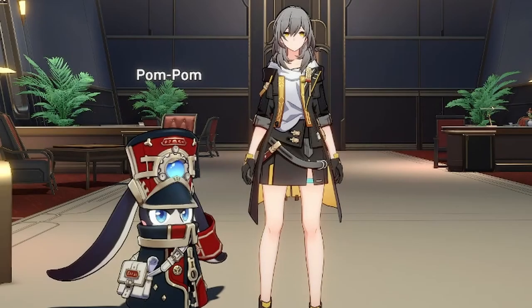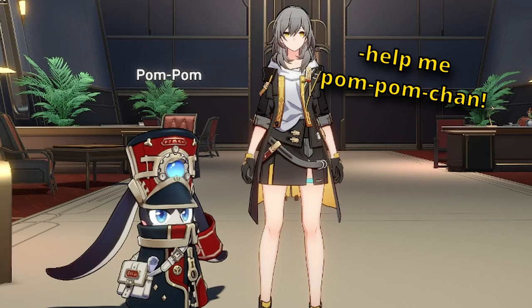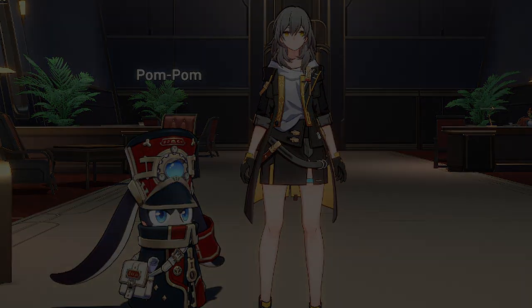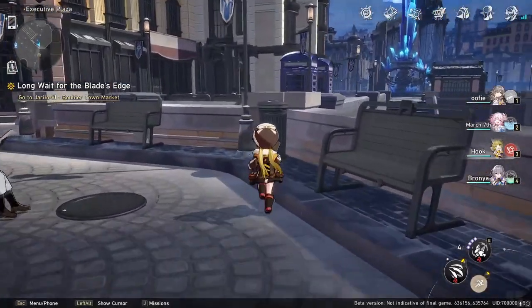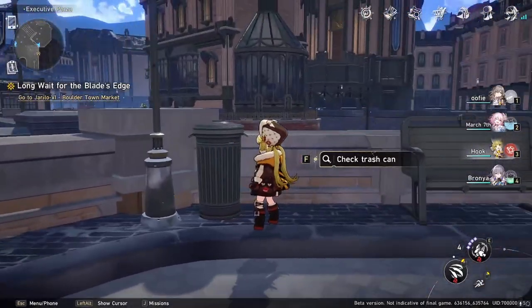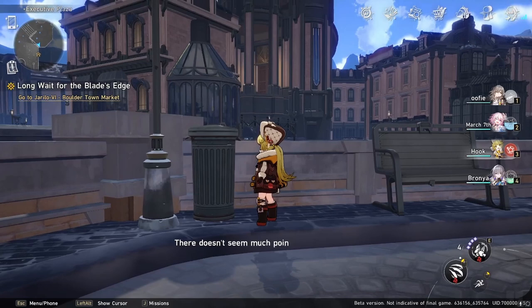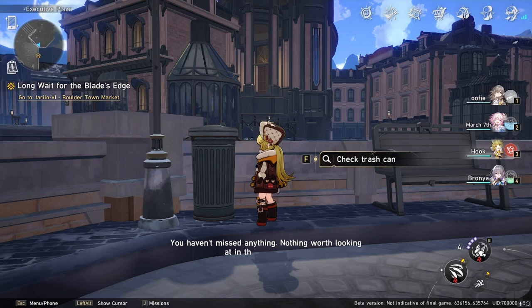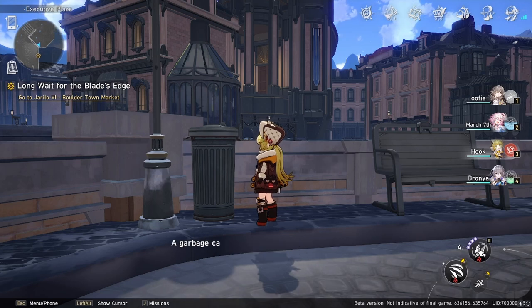You'll get to a point where you cannot go further with the story until you've hit the next Trailblaze level, like your adventure rank in Genshin. So you'll need to start exploring a bit and do some more battles to rank up. There's also some really great hidden lore you'll find by investigating objects around the city and talking to NPCs — that's also a great way to get some free materials and items.